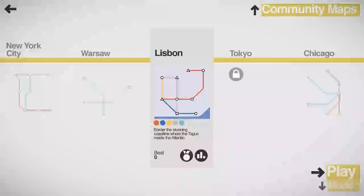Hello everyone, and welcome back to Tooth and Scrubs Gaming. Thank you so much for joining me here today in Mini Metro, where we're going to be checking out the city of Lisbon, where it borders the stunning coastline where the Tagus meets the Atlantic. Let's hop in and see what type of damage we can do here.